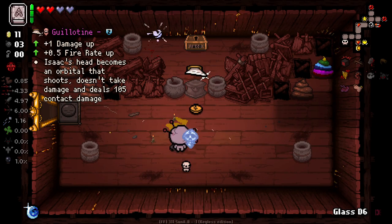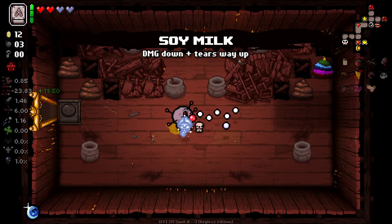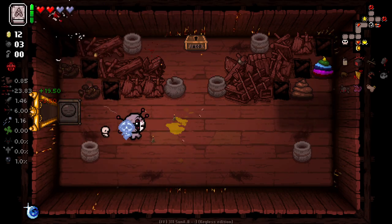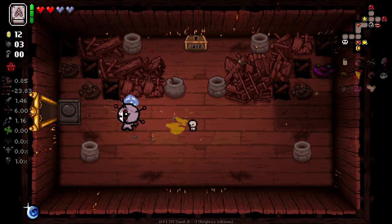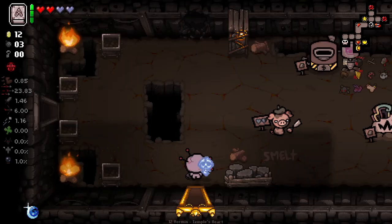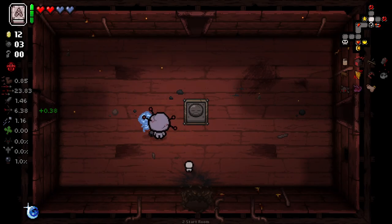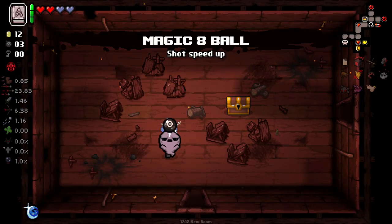And then here we've got guillotine, which I'm not particularly fond of. So I'm going to try re-rolling. And I get soy milk, which yeah, works out for me. I like soy milk. I get soy milk quite a lot. And then actually, let's go back to our secret room here. I think obviously now we take the shot speed increase. We go to our secret room there and we get a range upgrade. I didn't realize it'd count for secret rooms we'd already entered. Nice to know. We'll get a card here as well.